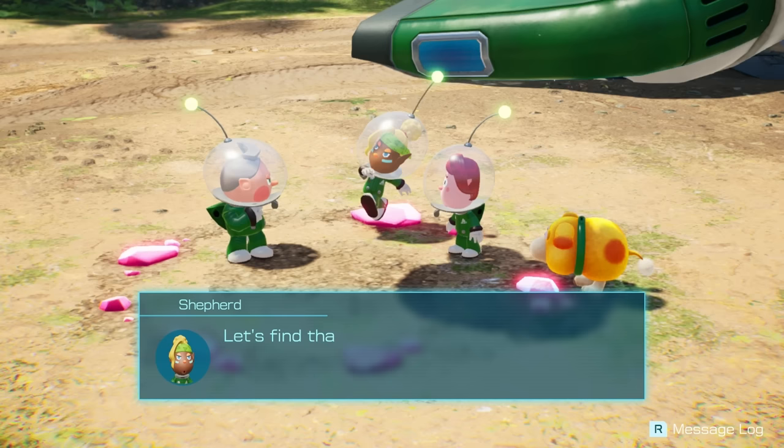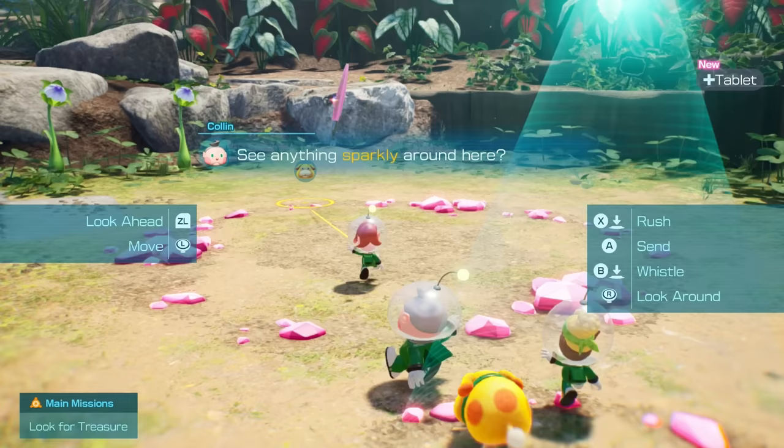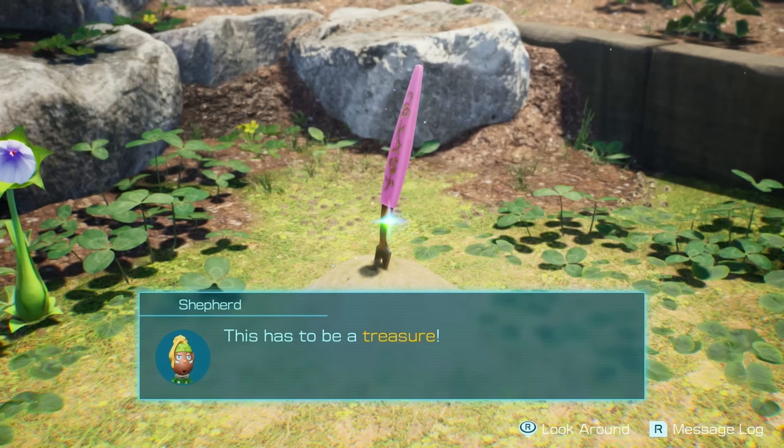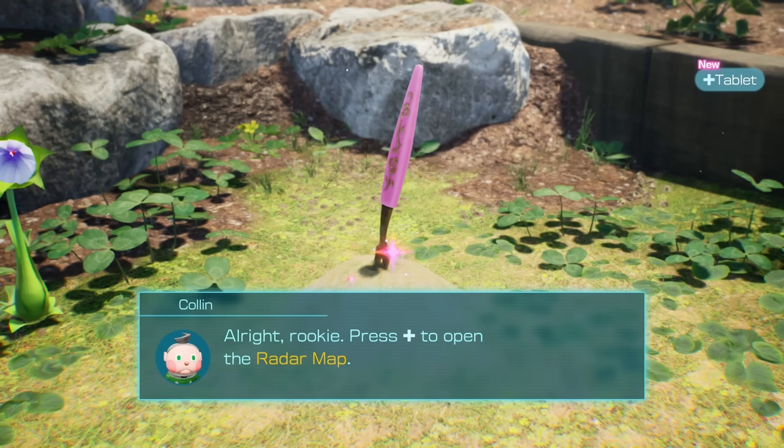Our preparations are complete — let's find that treasure. Let's find that treasure indeed. See anything sparkly around here? Yeah, look — there's a fork or something. What is this? Is this what I think it is? This has to be a treasure — just look at the way it sparkles. Let's check the tablet to see if it's emitting a high energy reading.